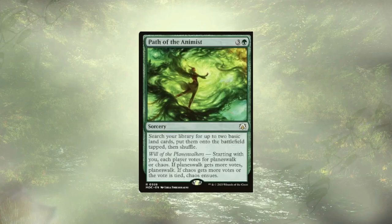Path of the Animist is out for the same reason — it has to do with playing Planescape, and if you're not playing Planescape you really don't want Planescape-specific cards in there. It is a nice form of ramp, and the fact that we're getting rid of three ramp things is maybe a little shaky, but I think it's fine. If you really wanted to, you could replace this with something like Kodama's Reach — cheaper to cast, getting the same amount of lands, though you're not getting them both on the battlefield tapped.